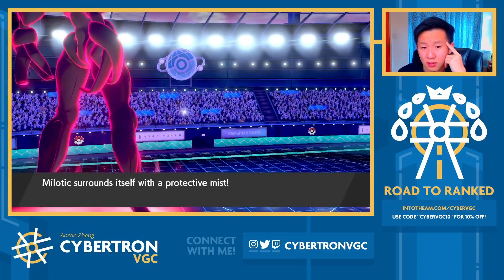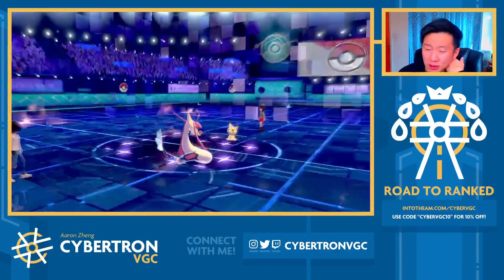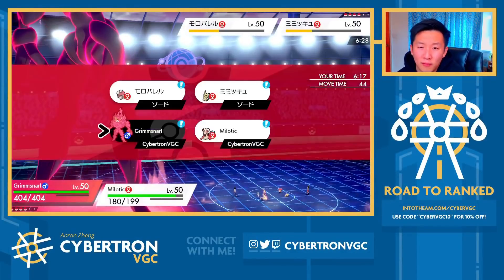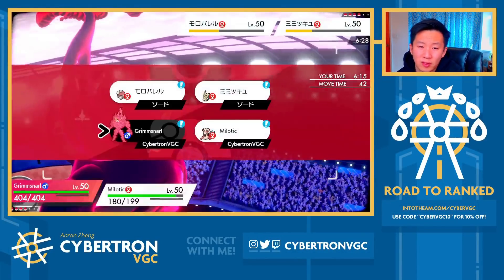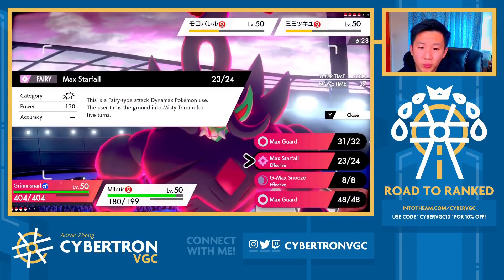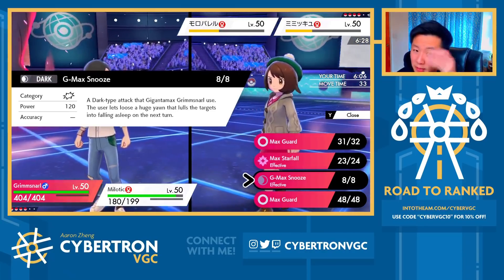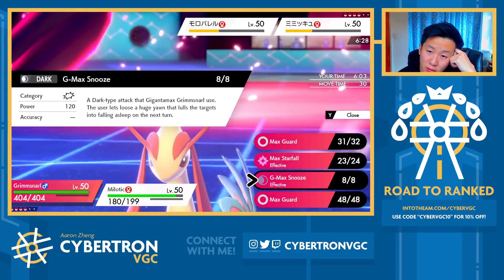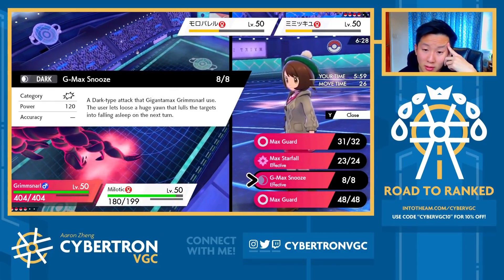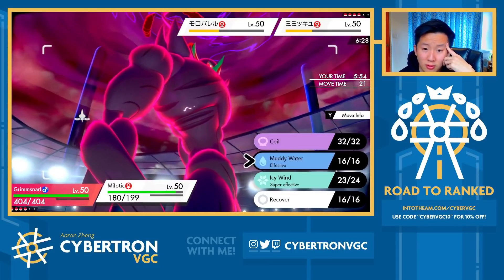There's Spore, and now they're going to Trick Room. I honestly think my opponent's only real chance of winning this game is hard switching Amoonguss out this turn, because they need to activate Weakness Policy if they want to win. So I don't mind covering for that and just going for G-Max Snooze and a Muddy Water this turn. I'm also considering Coil here — I think Coil's very interesting.